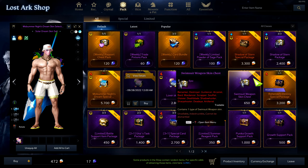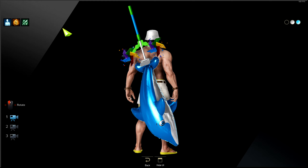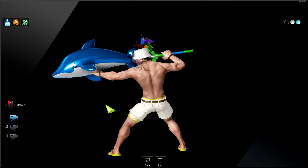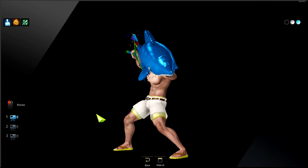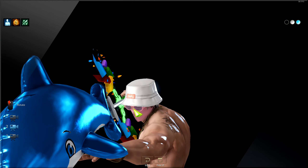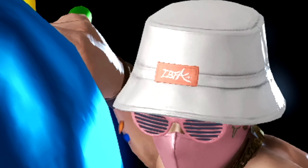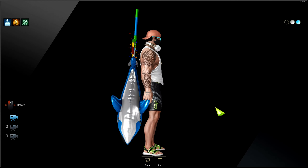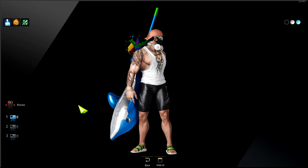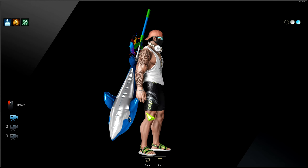Now let's look at the warrior class — we have Paladin skins here. The first variation has a little open handle with some windmill going on — pretty funny, with little shorts and sandals. The hat kind of reminds me of a Supreme hat with a red logo, I think written in Lost Arc. The second variation is pretty okay. Personally I like topless skins for the warrior class so you can see how jacked they are.